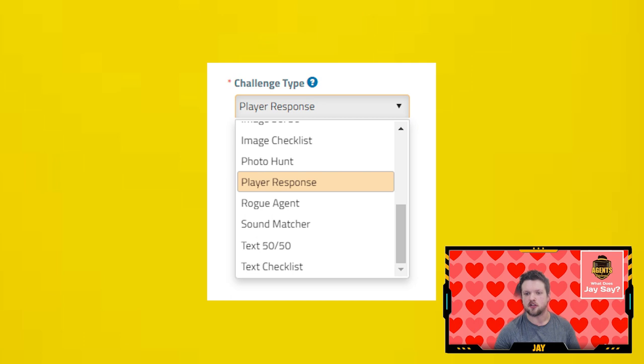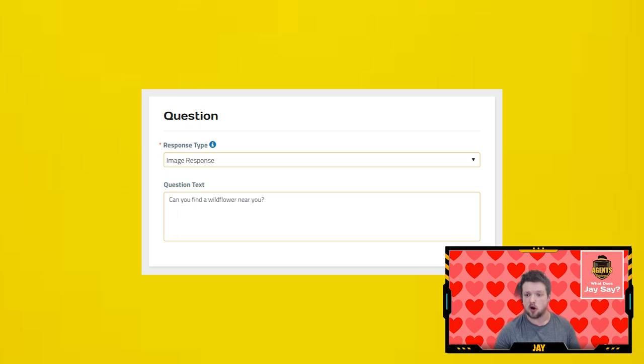To create a player response challenge, it's just like creating any other challenge type, and you can select it from the drop-down menu when you're building a new challenge from scratch. The player response is an open-ended question that guests can answer in their own words. You can either make a text-based response question that asks the guest to write an answer, or you can create a photo-based response question which will prompt them to submit a unique photo instead.